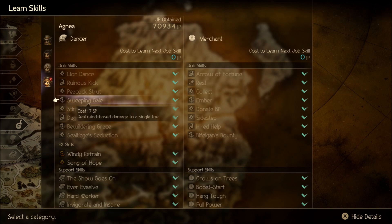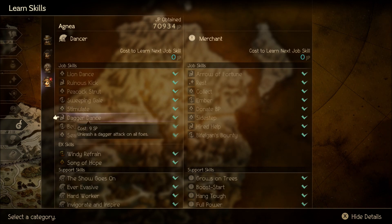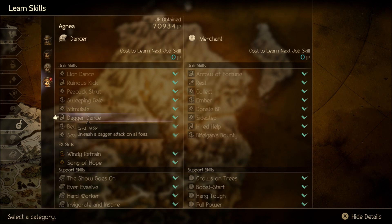Whereas Windy Refrain is what you want to use more often to hit all foes. Next up, Stimulate - moves a single ally's next action up one spot. I never use this; literally never used it at all. Not a good ability in my opinion - pointless. Dagger Dance unleashes a dagger attack on all foes, which is kind of cool. Multi-target attacks are always good, and being able to do that with a dagger is solid.